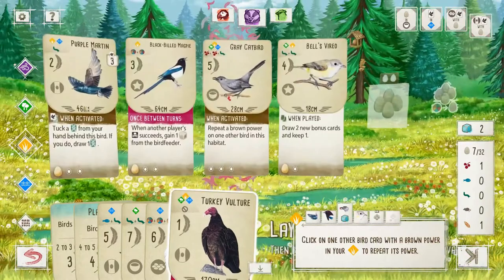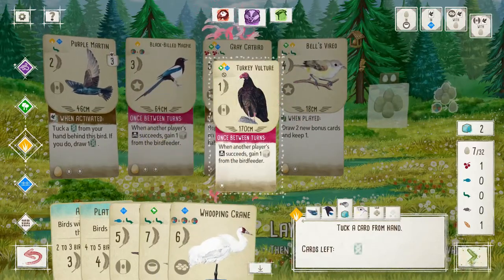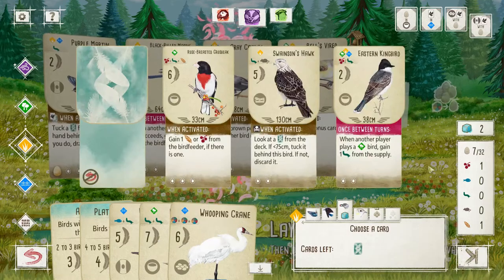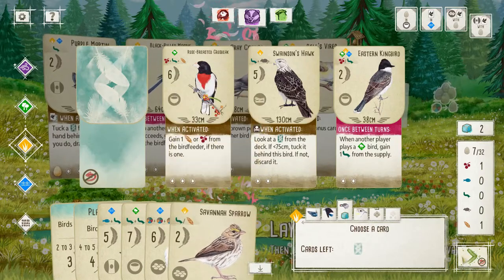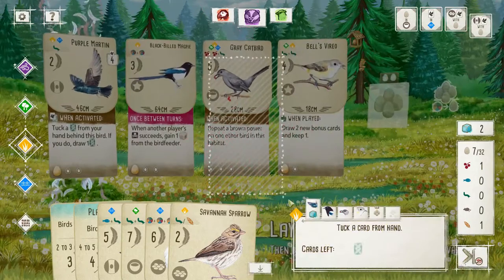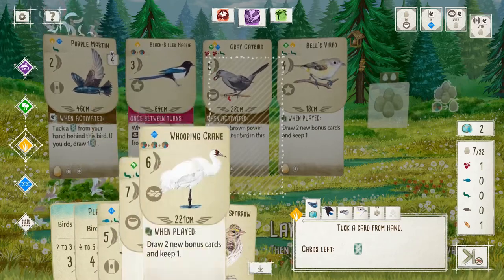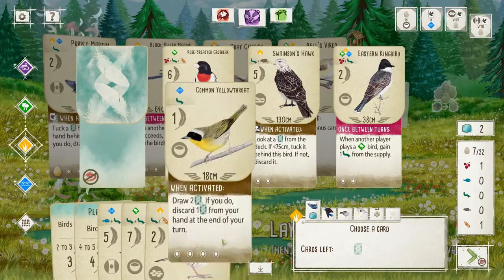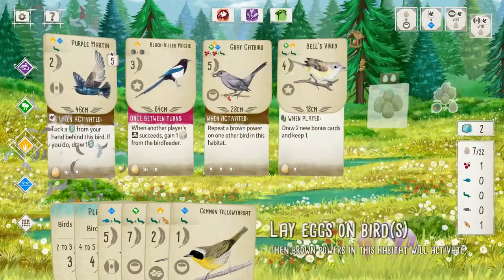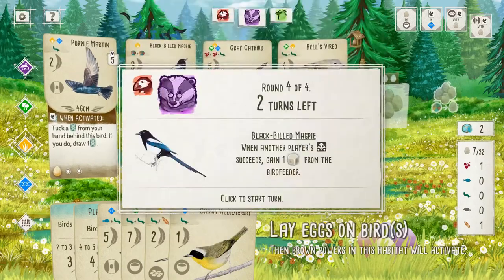Repeat bird power — we will be repeating the Purple Martin. Burn the Vulture. Are there any good things for us to grab that we want? No. So we'll just grab something random. Too little too late. We'll just burn that. We don't even have to lose all of our turns because we just draw extra turns.